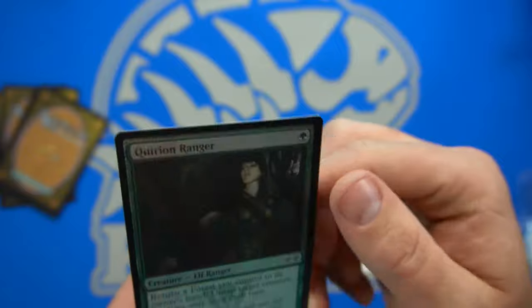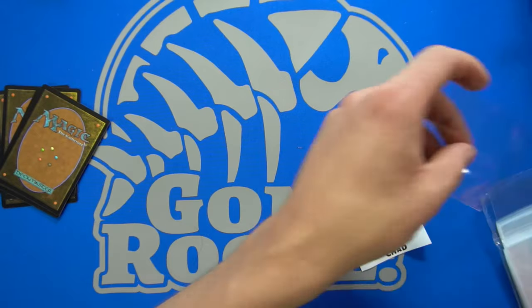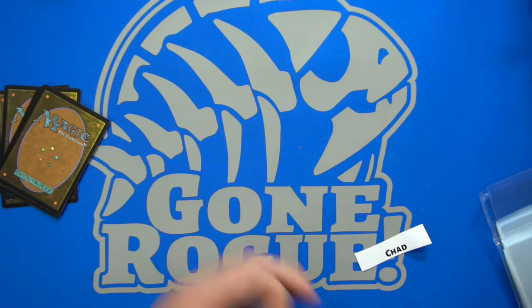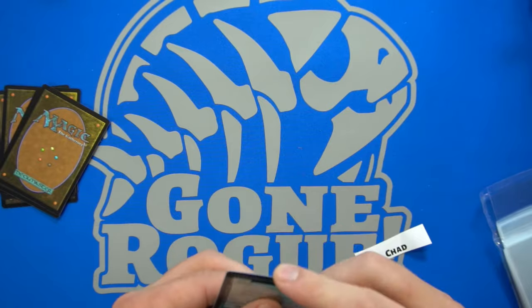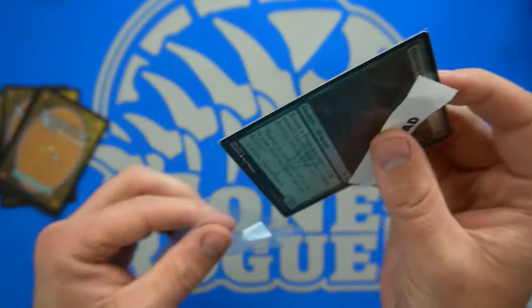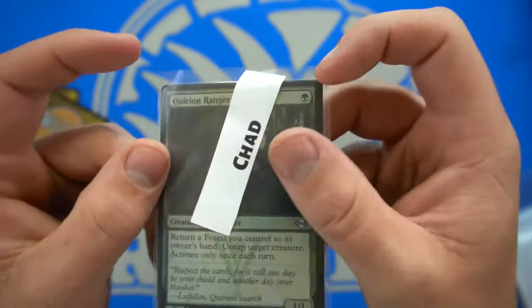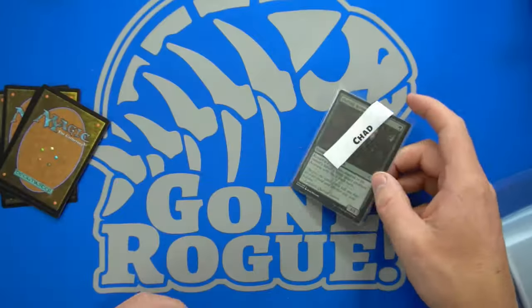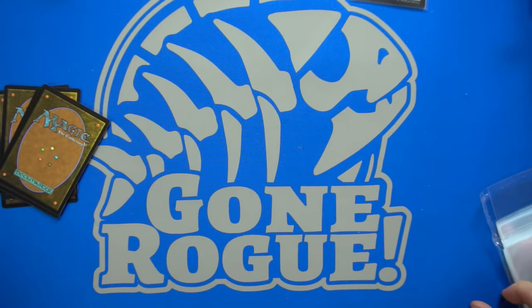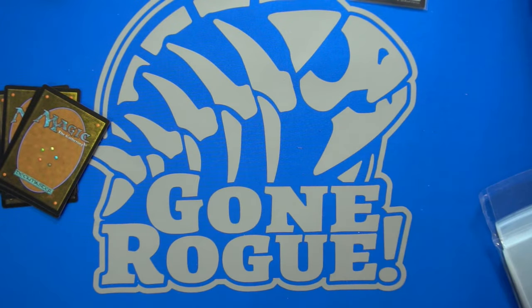Next up we have Chad, who gets the Carrying Ranger etched foil. It was one of the most expensive commons in Pauper for a while. It does get Modern legal, which is actually a pretty powerful card. I think Elves are using the Carrying Ranger. If Elves is even a thing in modern — the power level of modern is insane. I'm pretty sure we could unban Birthing Pod, Jitte, and Splinter Twin now and it wouldn't even affect Modern too much.